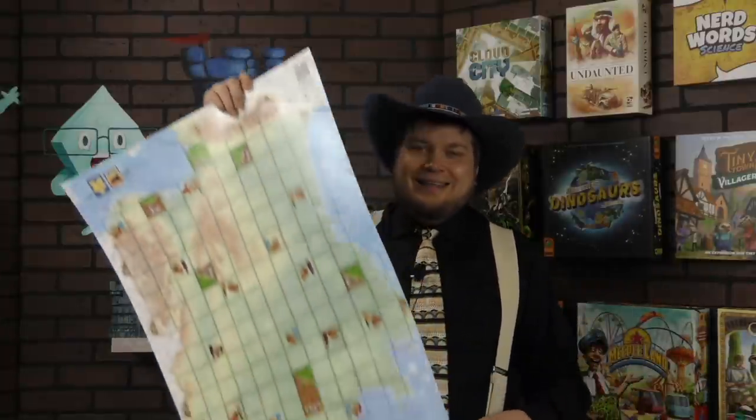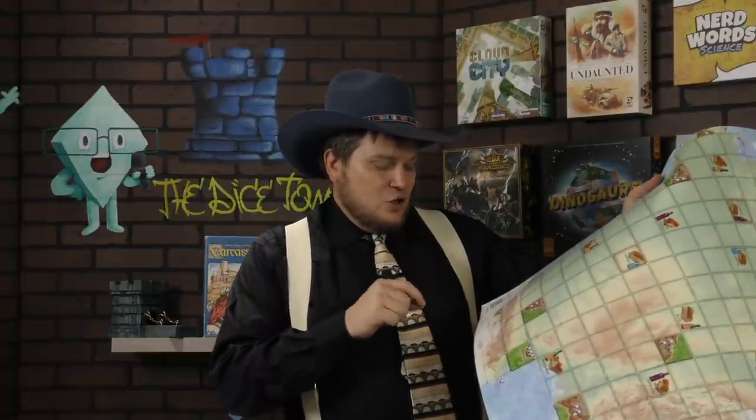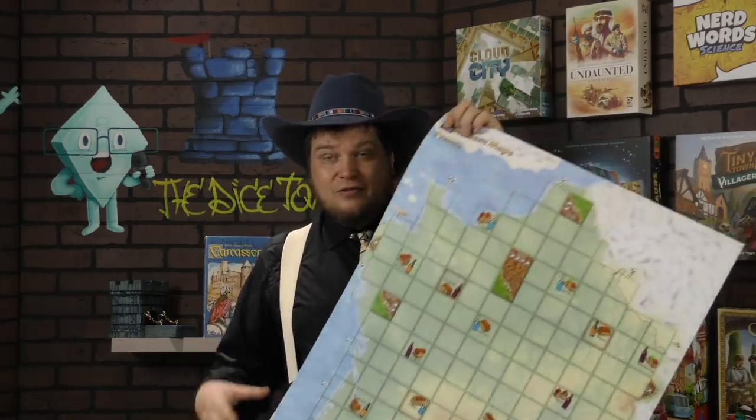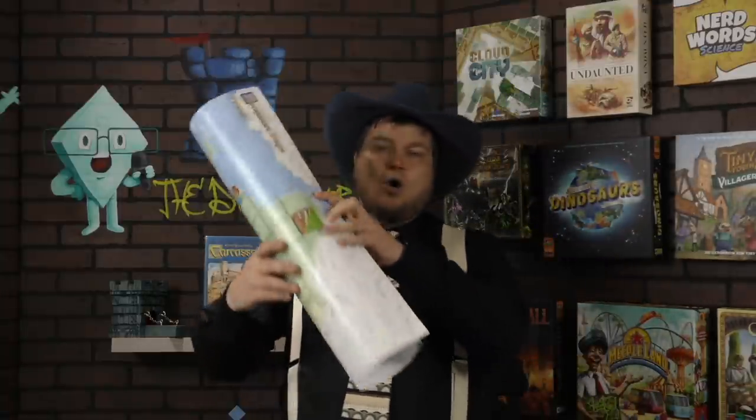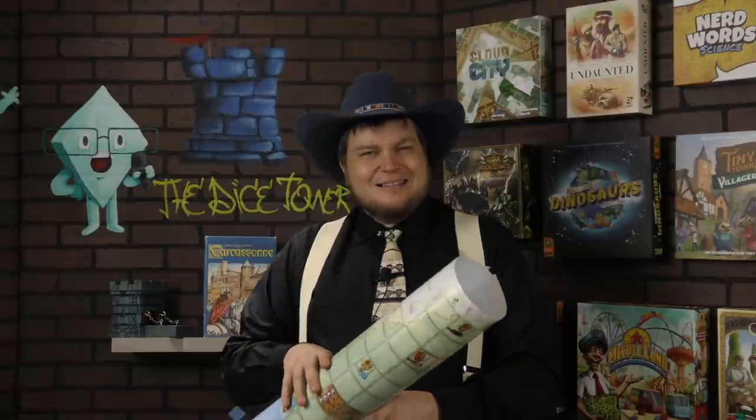These maps have really invigorated me playing the game. But before I get into that — one problem: storage. These are not neoprene, I wish they were. They're from Cundco.de — C-U-N-D-C-O dot D-E — and they're made of heavily laminated paper. You can roll them and keep them in a tube, rolling with the printing on the outside so they lay flat. But it doesn't seem like the best storage solution. You can leave them laying flat somewhere, but where? The tokens you can just put in a little bag inside your Carcassonne game. You also need the Carcassonne base game and a couple expansions.